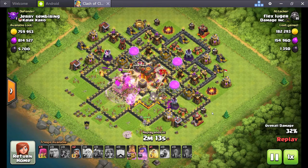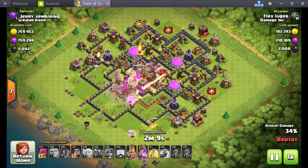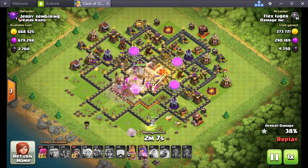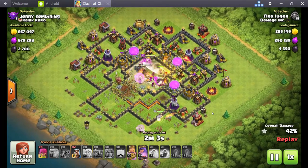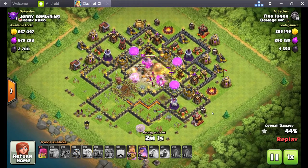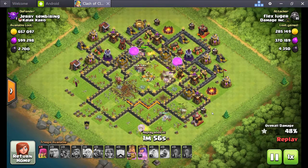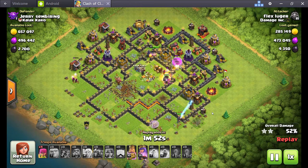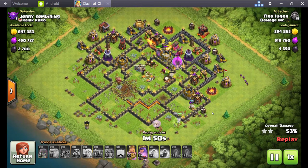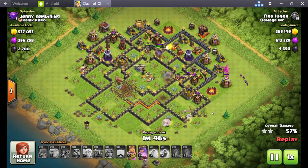This is like the wet dream for all clashers to hit this base right here. He comes at it with a kind of hybrid army that he used to farm with. For any of you watching who want to build a good army and you're going after dark elixir but don't know exactly what to build — don't be afraid to add those dark elixir troops. It really helps you out. When you run across bases like this and you have a barch army, you're not going to get anything from it — not in comparison to this.